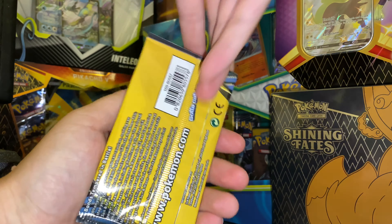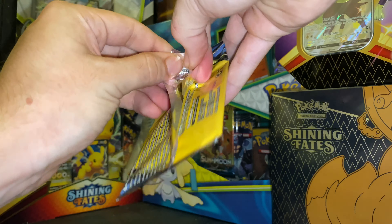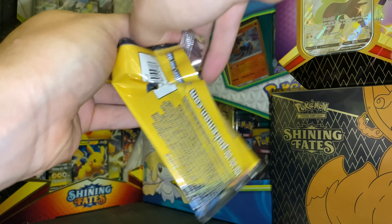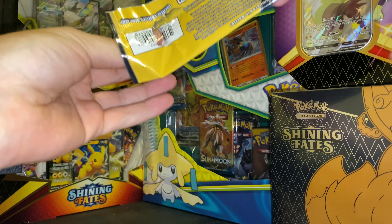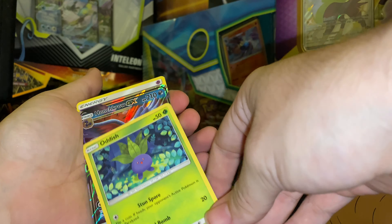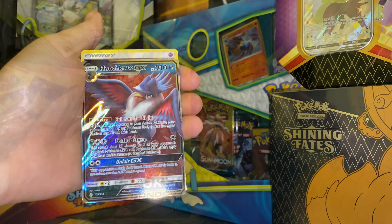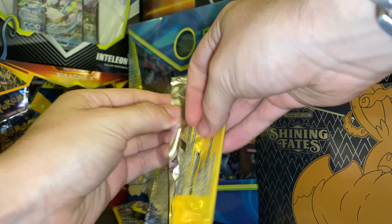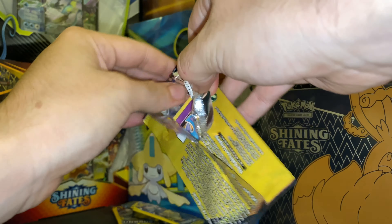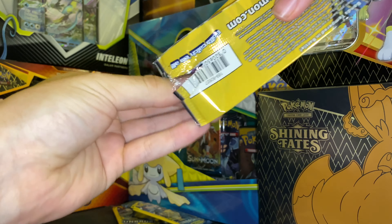On to the next pack — let's see what we can find. Hopefully this one opens a little bit better. Got an Oddish going in, and a Honchkrow GX — nice! Trade in from the back, hopefully we get a clean opening and a nice holo — what can we find?